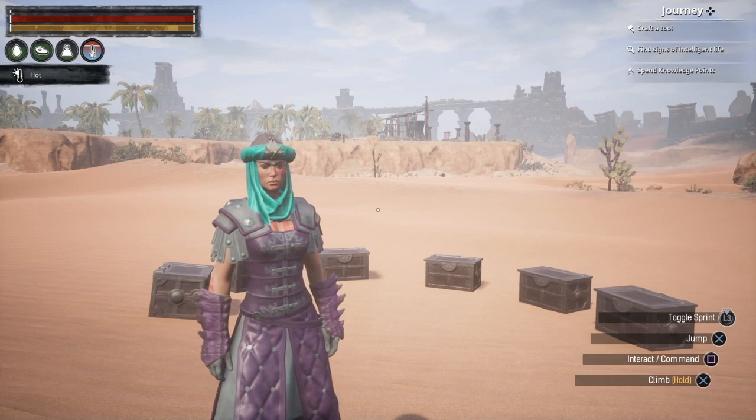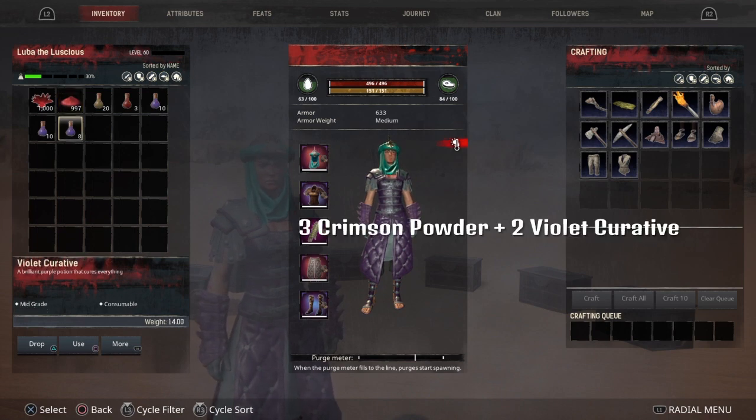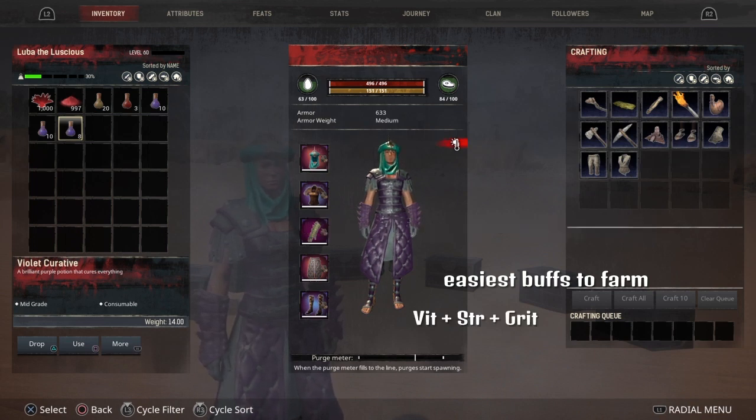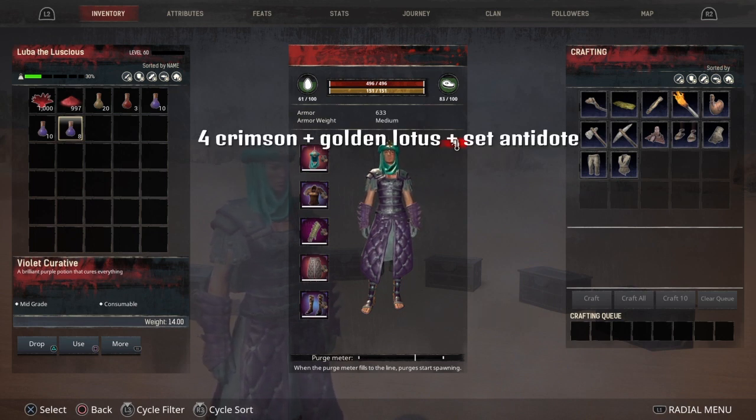The cheapest buff build is number one: Crimson Powder and Violent Curative. You take three Crimson Powder and two Violent Curative. That's the cheapest buff build and it gives you Vitality, Strength, and Grit. The second way is four Crimson Powder, one Golden Lotus Potion, and one Set Antidote, which also gives you Vitality, Strength, and Grit.